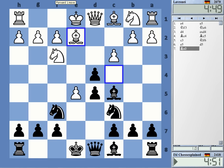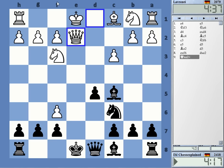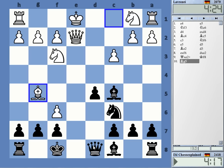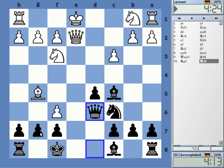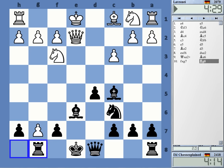Maybe I should have just trusted Gustafson and played it. Yeah okay, it takes, takes, check and the engine just gives King f8 — it's not an easy move to play if you don't know that it is. It is playable — something like this looks somewhat tricky. The engine just gives this one. Okay, this — I'm not sure about really, it's very, very complicated.